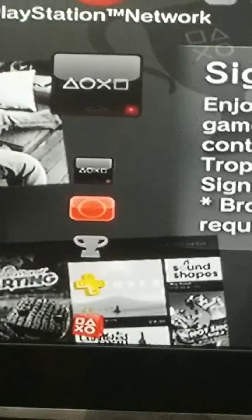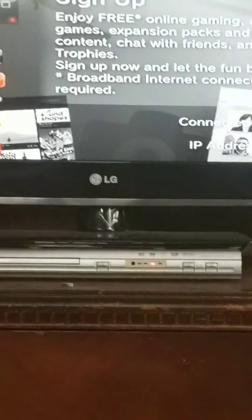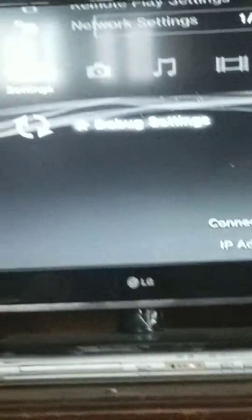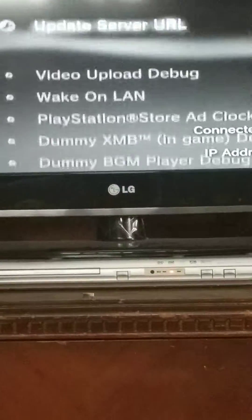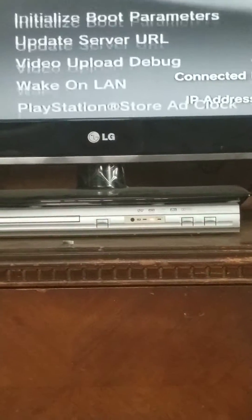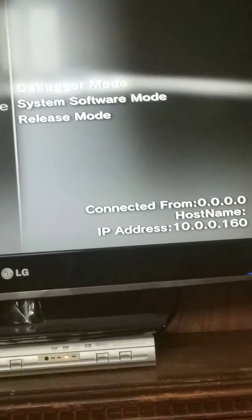Just take it off the debugger mode and bada bing bada boom, you are done. You'll be on this screen where I am right now. Once you go into boot mode in your debug settings right here, if you're on your XMB and you want to get off of debugger mode, you go to boot mode right here under system software and you would change it from this to this.